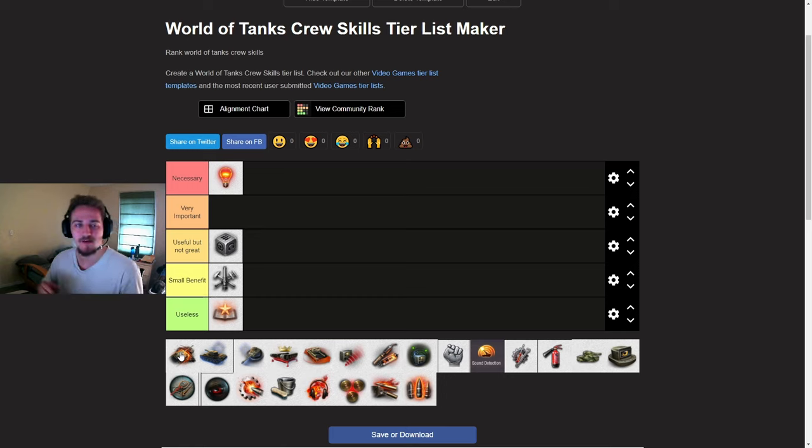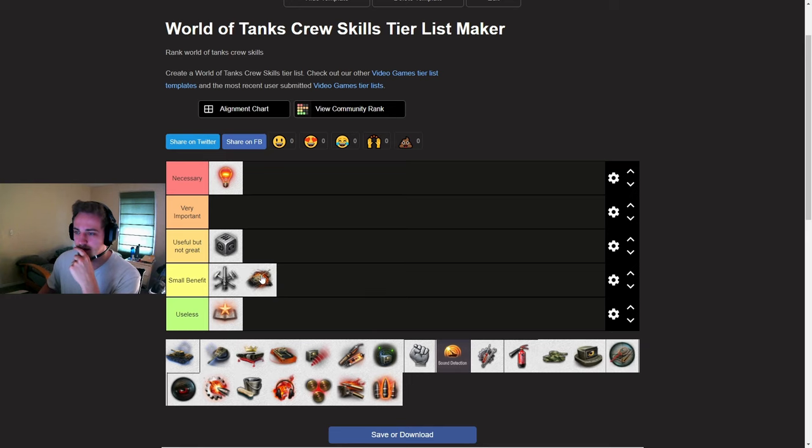Controlled Impact increases the ramming damage you do and decreases the amount you take. I'm going to give this one a small benefit. It's useful for tanks that can ram, for sure. But I would still, even on an IS-7, still put it lower because there are better perks like Snapshot or Smooth Ride. This is a driver's skill and Smooth Ride is probably better. The reason why is the vast majority of your damage, even in an IS-7 or E-50M, is going to come from just shooting people. It's pretty uncommon to do like a thousand ram damage in a game.